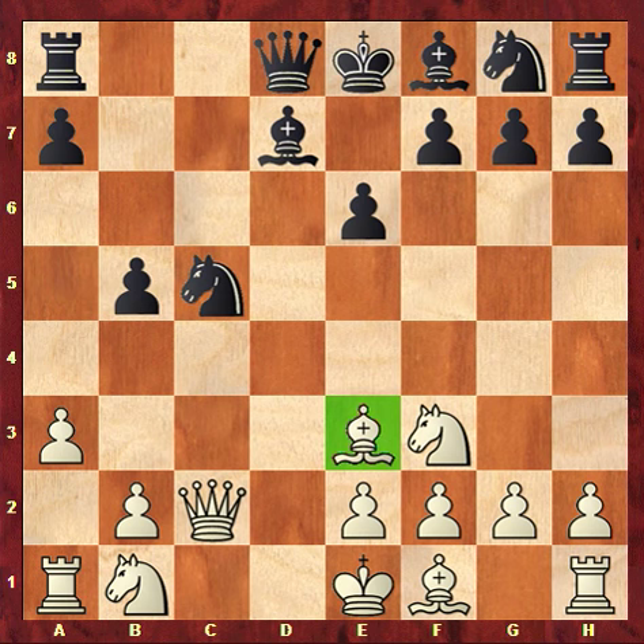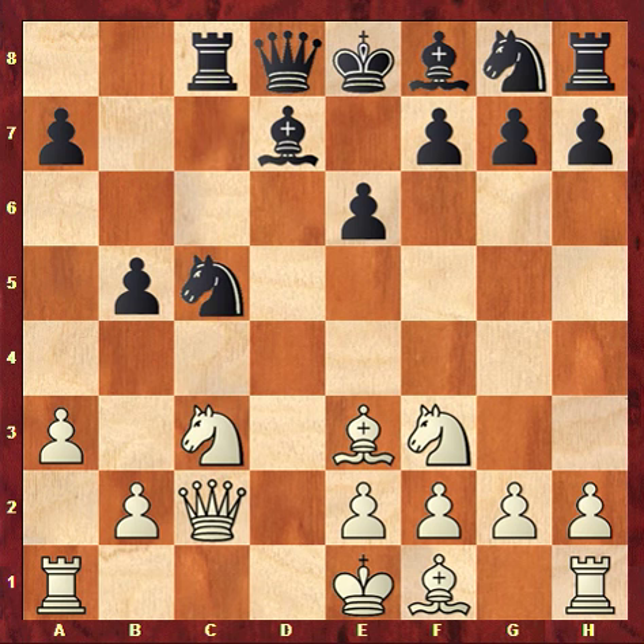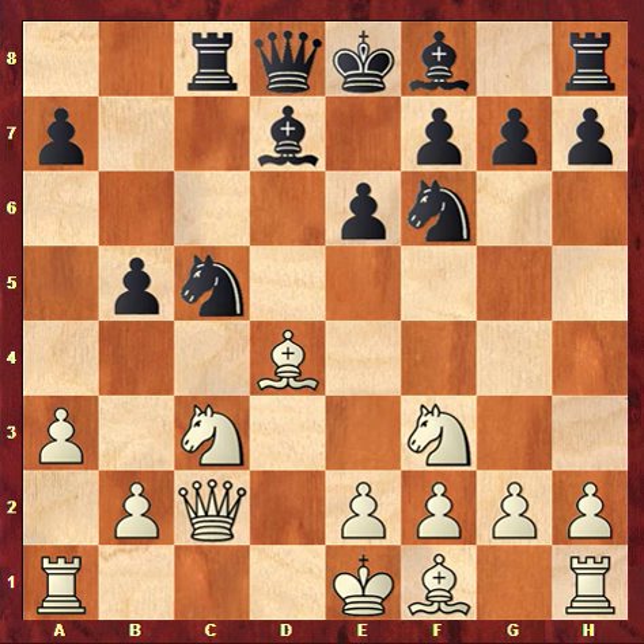Rook c8 — that rook is of course looking at the queen on c2. A good move here for white would have been knight c3, to at least not worry about that indirect attack on the queen. Then after knight f6 and bishop d4, followed by e3 to develop the bishop on f1, the position is equal.